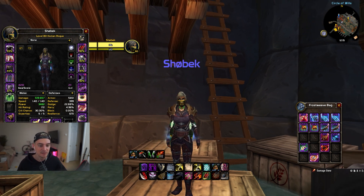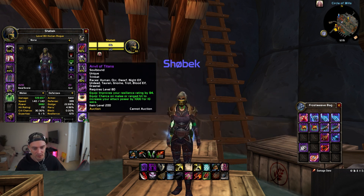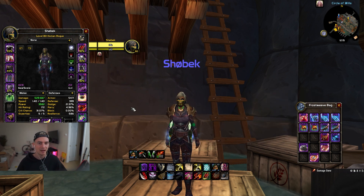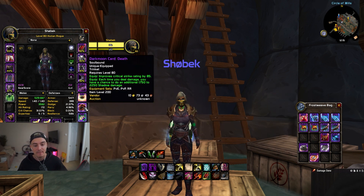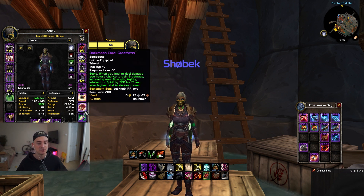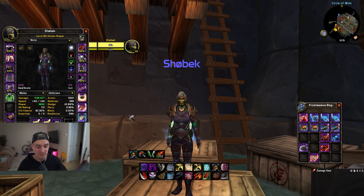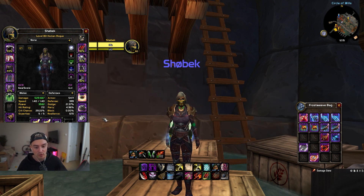For a quick recap: for Alliance on any sort of double DPS outside of Rogue/Lock, run Bandit's Insignia and Dark Moon Card of Death. If you're running healer DPS on Alliance, I recommend Bandit's Insignia with Dark Moon Card of Greatness — this is great for being offensive. You can swap Dark Moon Card of Greatness for Anvil of Titans, or even run Dark Moon Card of Greatness with Anvil of Titans as another option for healer DPS on Alliance.